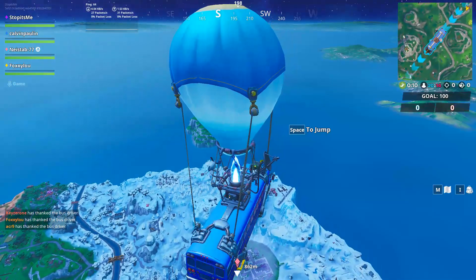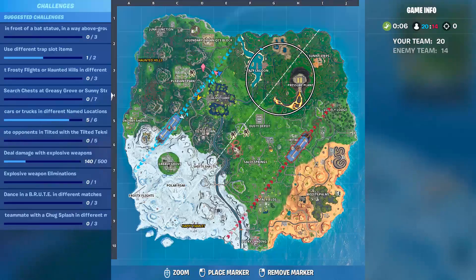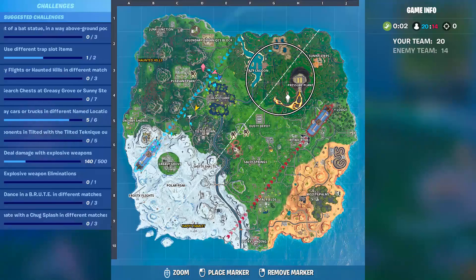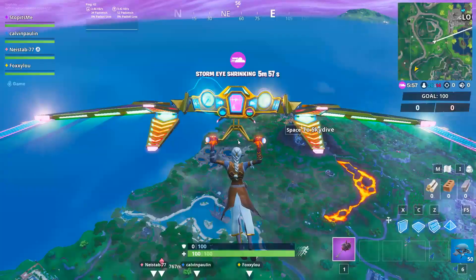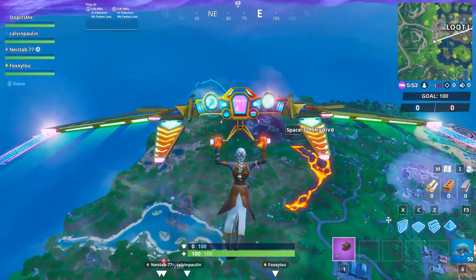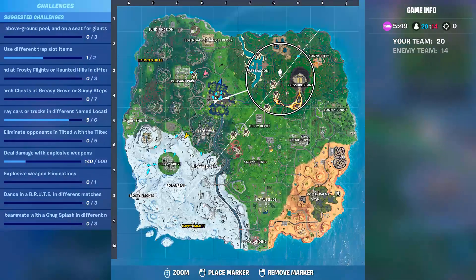Welcome to this Fortnite event guide. We're going to talk about the challenge where you have to visit the center of the storm circle. The best way to do it is in Team Rumble, since the storm circle is very small. Once the storm circle appears, head to the center.